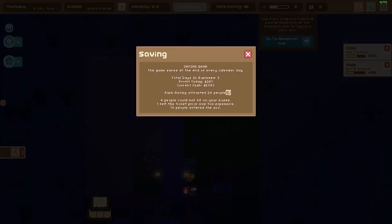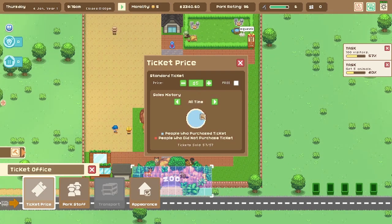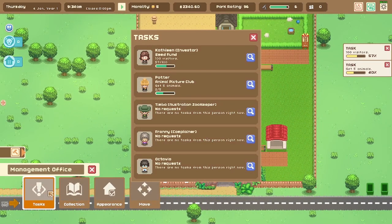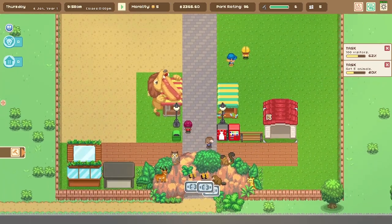We made a little money today — traction ratings are good. Some people could not fit in the buses, and one person felt ticket prices were too expensive. But everyone who tried bought a ticket, so they seem happy with the five dollar price tag. New missions today: get 100 people and five animals. We're going to get four animals soon. A lot of people just showed up — nice!